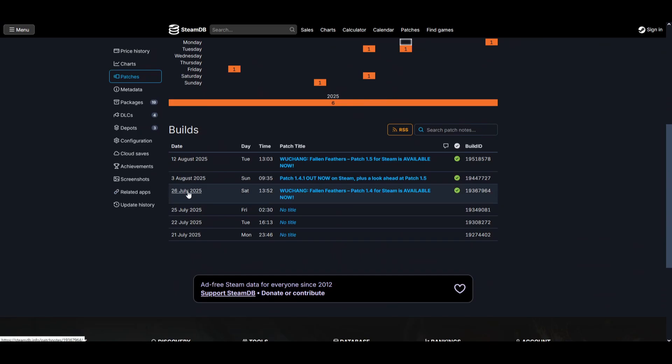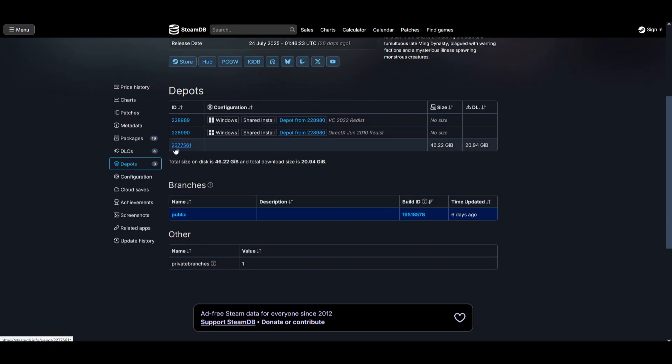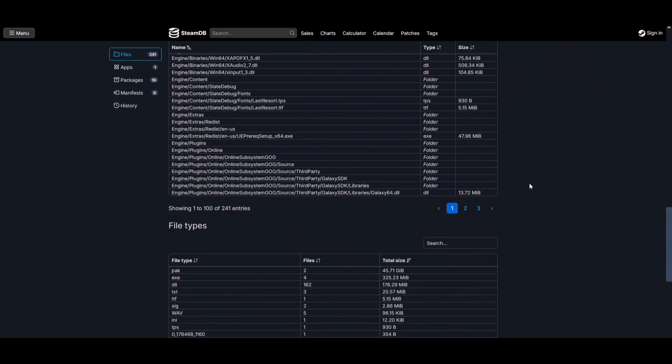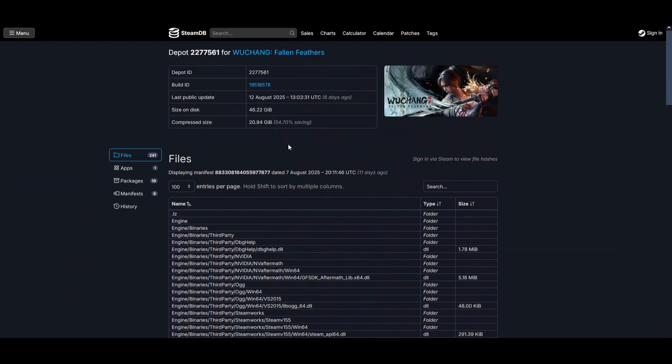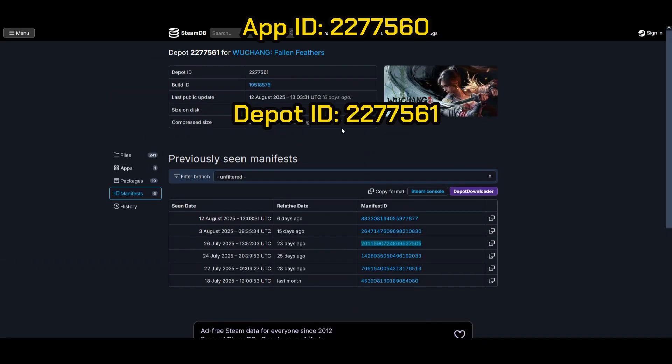I believe this is the 1.4 patch date, so we will go down to depot and then to this one: 2277561. Over here we scroll down — sorry about that — we go to manifests, and then 26 July, and we need this number. So we have the app ID, we have the depot ID, and we have the manifest ID.